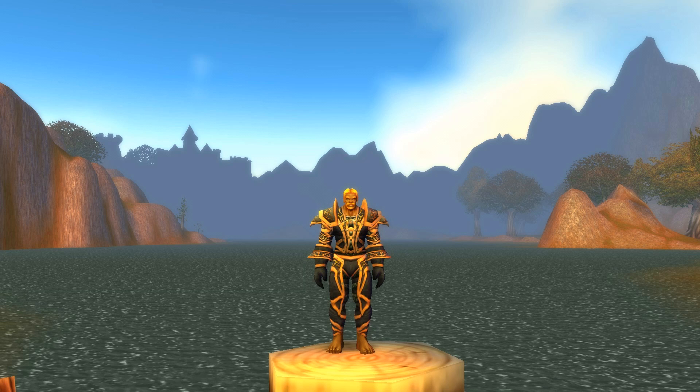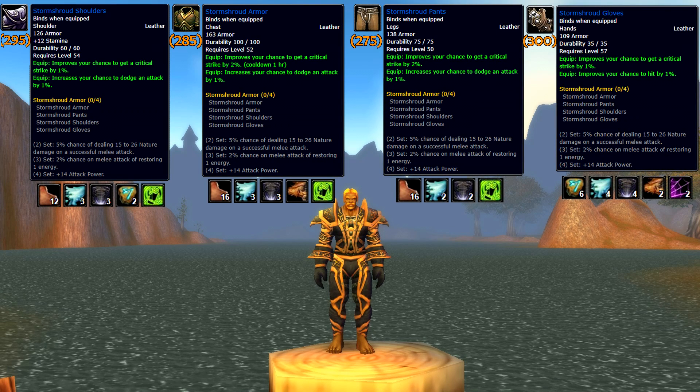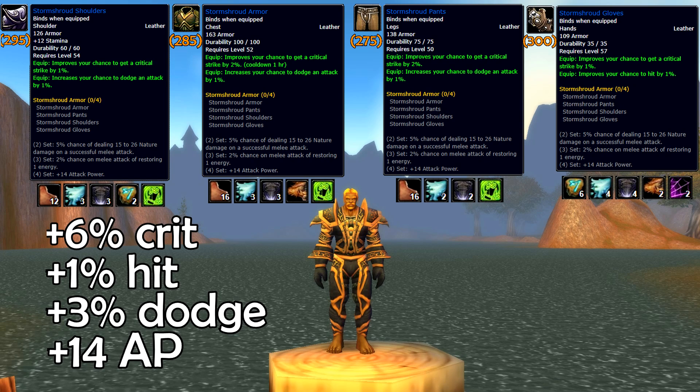Next, let's examine the Storm Shroud set. Now this set's a little odd, and in my opinion, only worth it if you're wearing the complete set all at once. The chest, gloves, and pants don't have any primary bonus stats such as stamina or agility, but they offer a ton of critical strike and chance to dodge. This set really only sees its full potential when you have all the set bonuses. A complete set offers plus 6% critical strike, plus 1% hit, plus 3% dodge, and plus 14 attack power. This is only a set for feral druids or rogues because of the 3-piece bonus, granting a 2% chance to gain 1 energy each swing. The 2-piece bonus is sweet, granting a 5% chance for some small nature damage every melee attack — you could see a crazy amount of procs after popping all your cooldowns. Add in that 4th set bonus, and you become a force to be reckoned with.